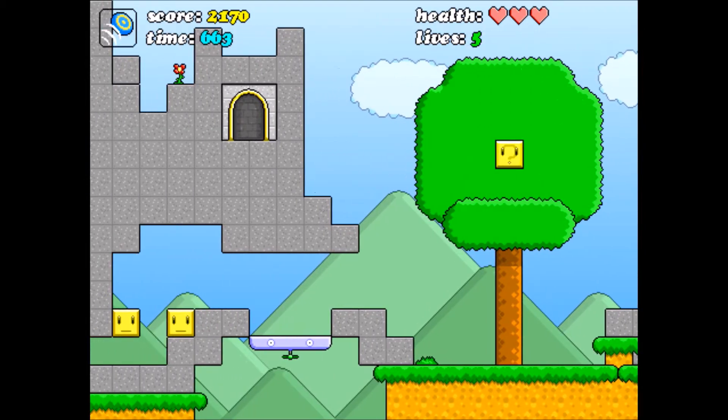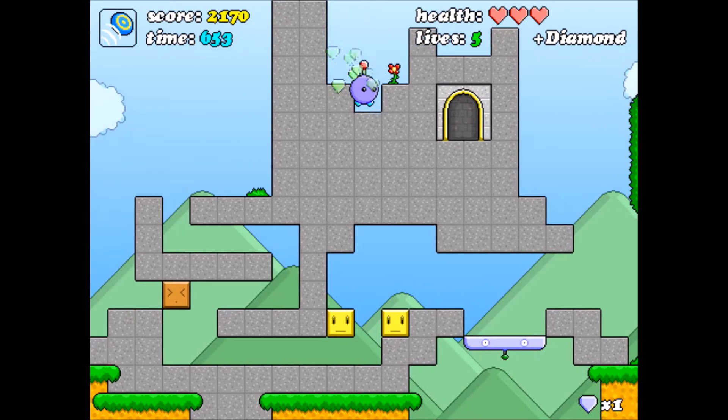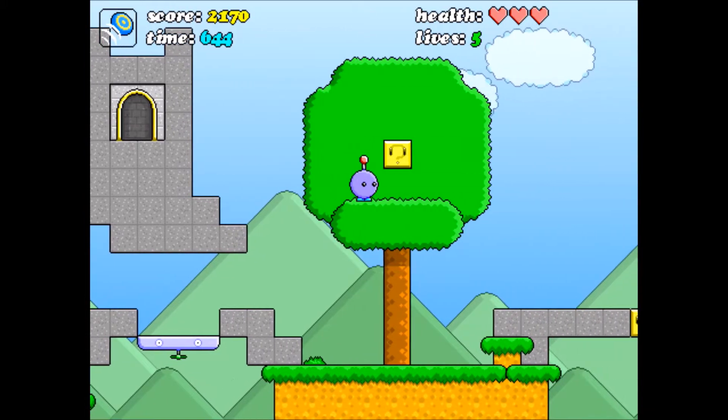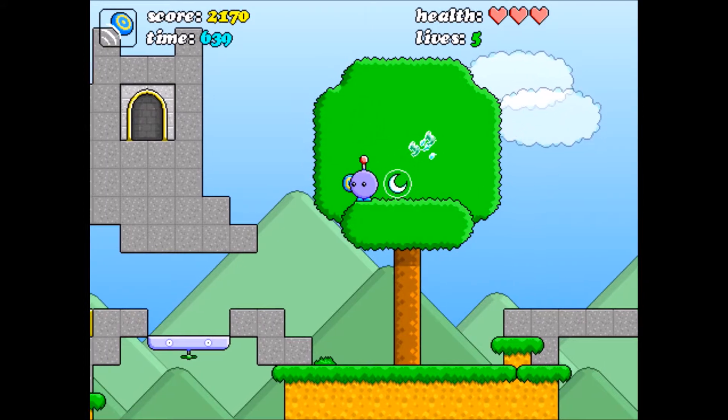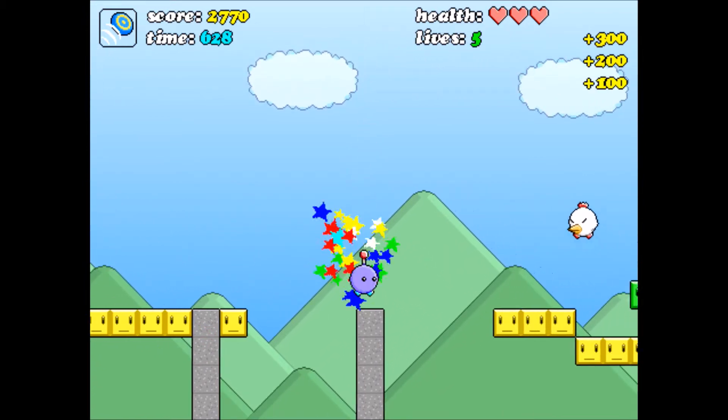I'm going to get up here — I think there's a gem up here. Yes, there is. Give me that — oh, diamond! Not gem. Diamond! And this is invincibility if I'm not mistaken. Yee-hoo! Let's go! Invincibility is fun in any game.